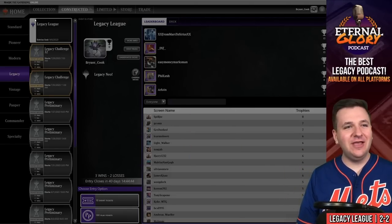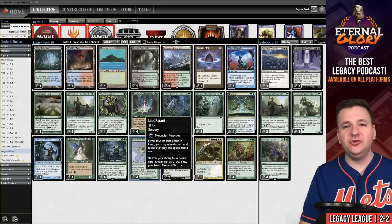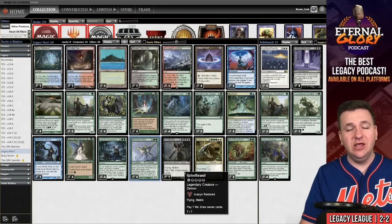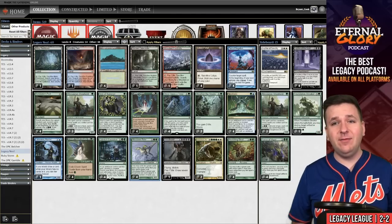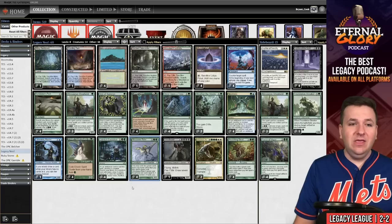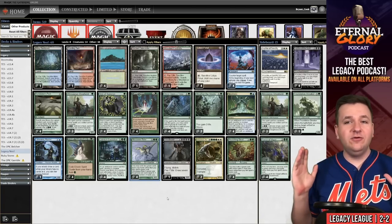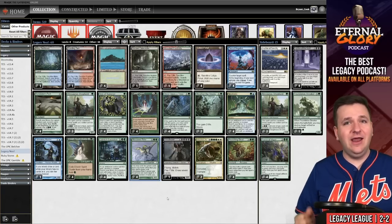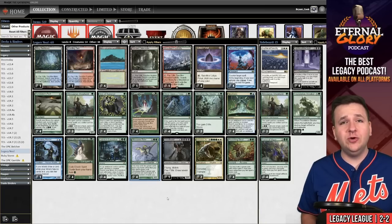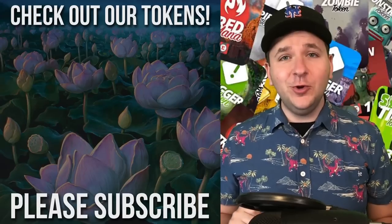NeoBrand is a super fun deck. Obviously losing because we drew the one Griselbrand was pretty miserable — you could play two Grisebrands as an option. I've also tried Brainstorm in the past but it was ultra stinky — I hated it. Sometimes you just have to accept bad draws. The deck is super fast and I would recommend it if you're just looking for a fun deck to play through a league.